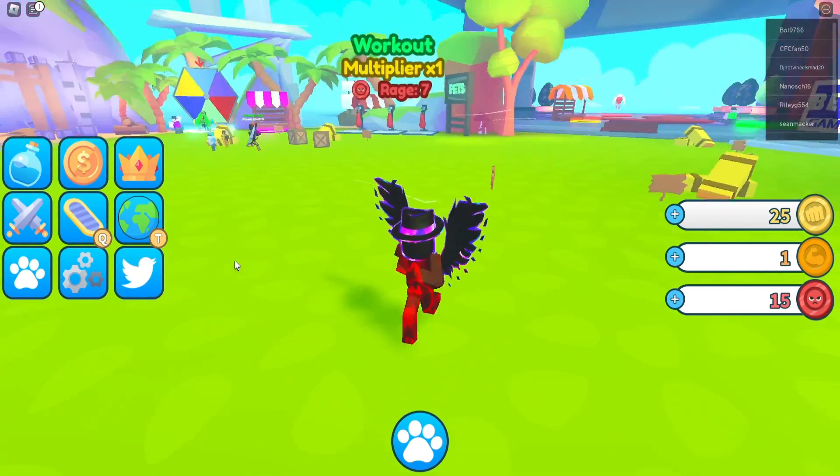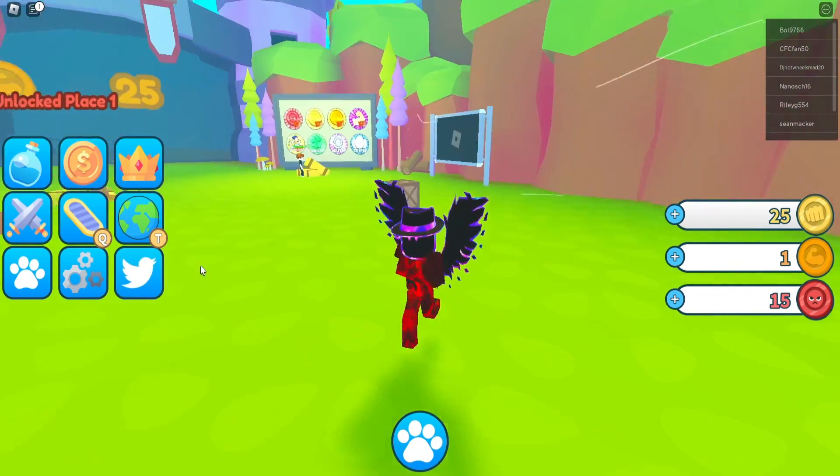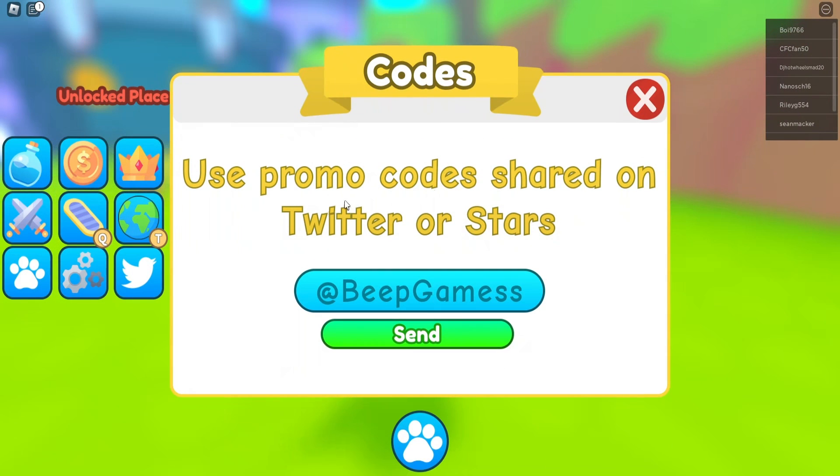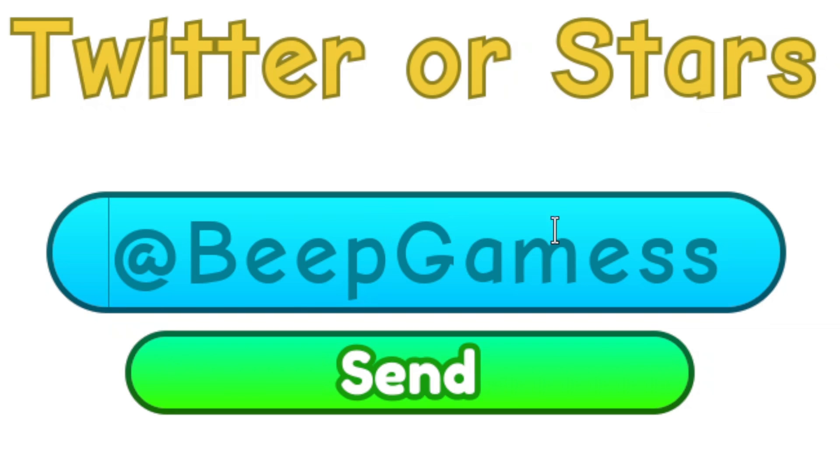To actually redeem these codes, you want to go to the left side of your screen where you'll see the Twitter icon. Go ahead and give that a click — it'll bring up this big promo code tab. We'll zoom in so you can see a bit easier, and go to where it says 'Beep Games' right here.